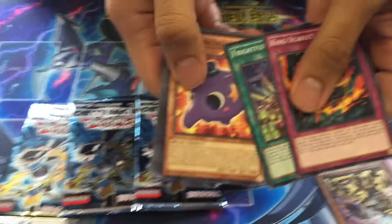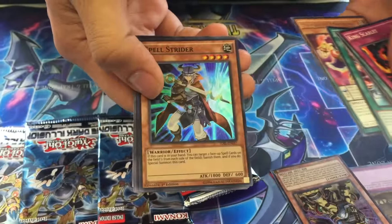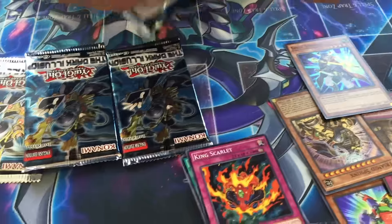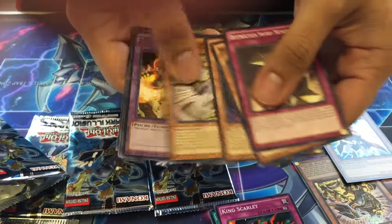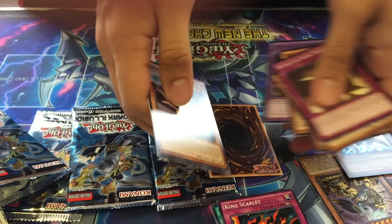We'll have a contest — who gets the best? Acrobat Magician and a Spellstrider. You got one Rubber Mine. Pretty cool. Let's see if you get one. Metal Foes. Heads of Knight. Blackwing — oh, that's cool. Level 12, pretty high level.